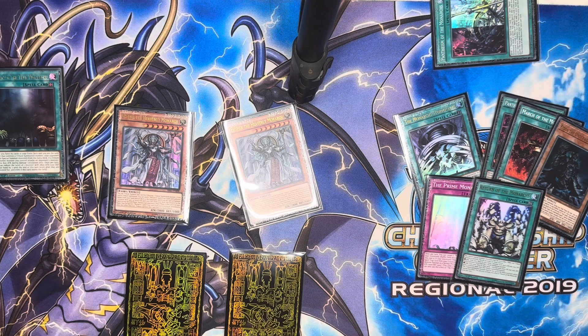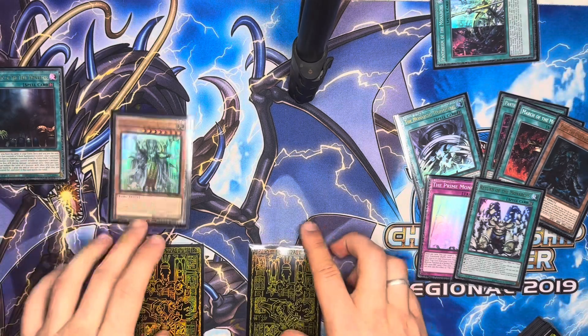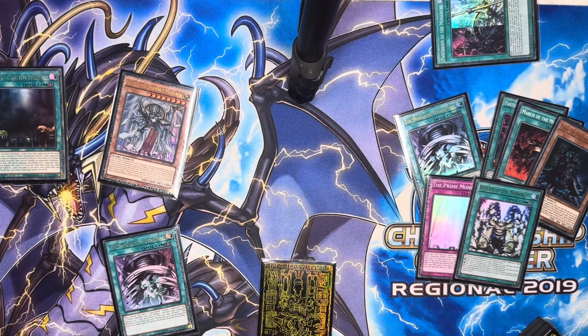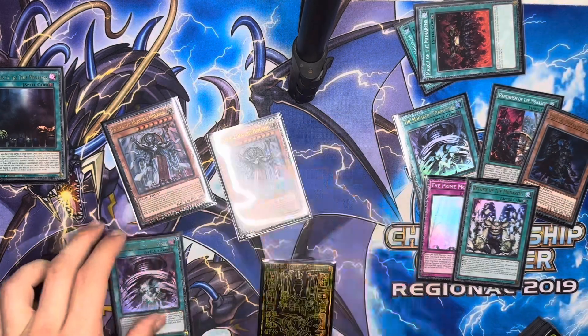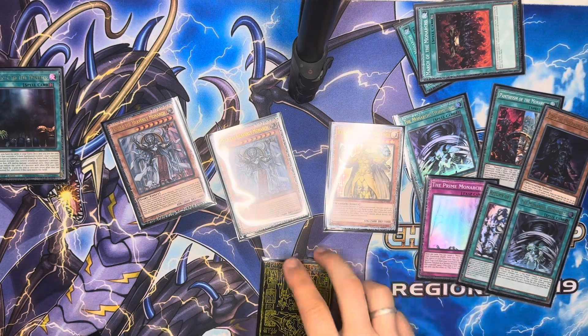We end our turn and Aether will come back to our hand. We have the extra deck lock, and the cool thing is we also have Monarch Storm Forth — we can chain it to Aether, Aether will banish the spell from the graveyard, we tribute one of the opponent's monsters, and then we can summon again during our opponent's turn. We send two and can summon Kuras to pop two cards on the field. We also have the Book of Moon.